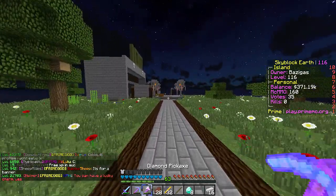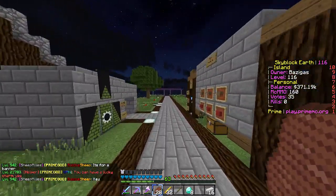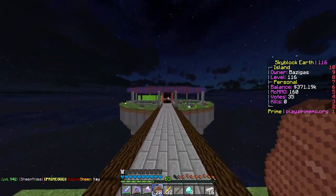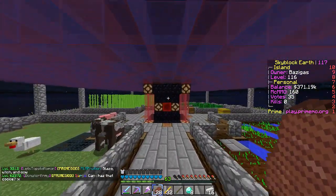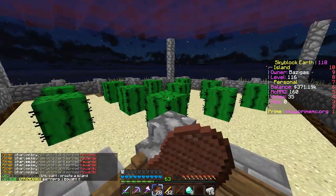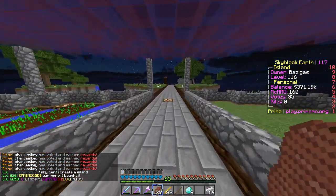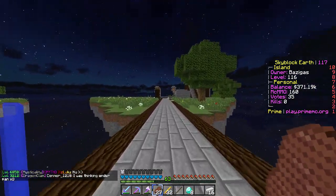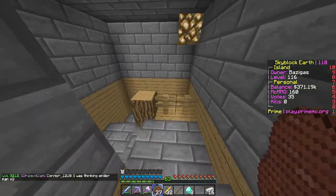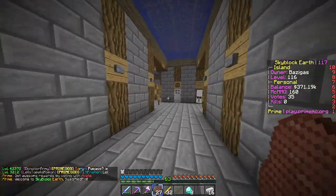Let's continue on, there's more stuff down this way. I think it's all the farms - you've got your pigs, cows, cactus farm which is pretty small. Once you get an iron golem spawner you don't really care about farms to be honest. The tree farm is useless, never use it. The sugarcane farm - useless, never use it. Once you get an iron golem you're set, you don't need anything else.